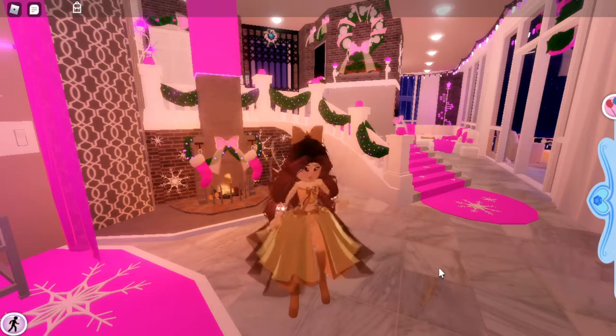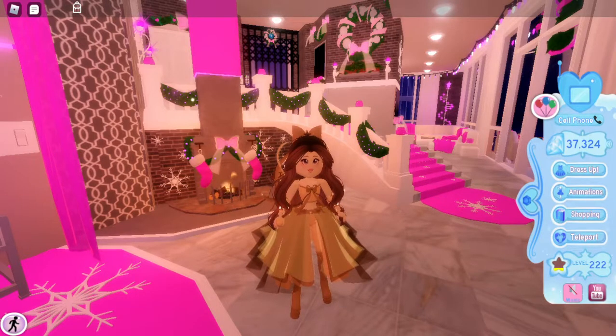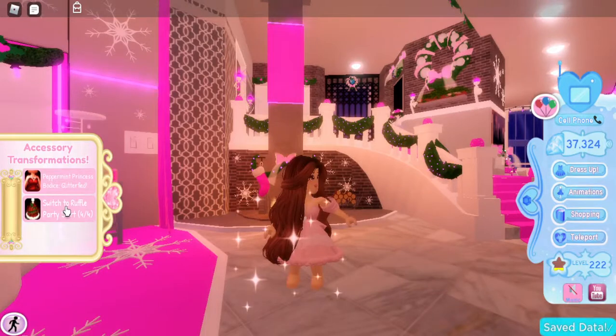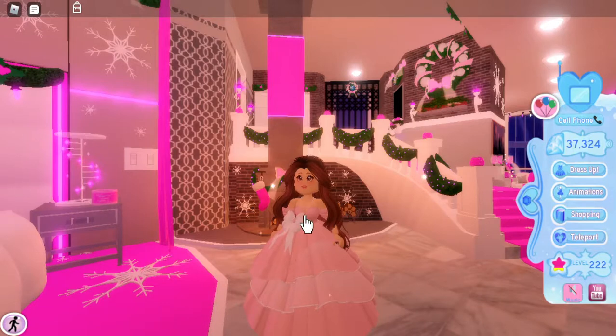Now let's move on to the new giveaway. In honor of winter and the winter update leaving — because next month is Valentine's Day — I'm doing a winter giveaway. I will be giving away the new Peppermint Princess set. I'm super excited because I know a lot of people love this set, including me. You can change the color, it has a bunch of toggles — you can make it small without the ruffles, wear a full skirt, remove the snow fur, and it works with everything. It also has little sleeves from the advent calendar, and you can make it a glitter field.